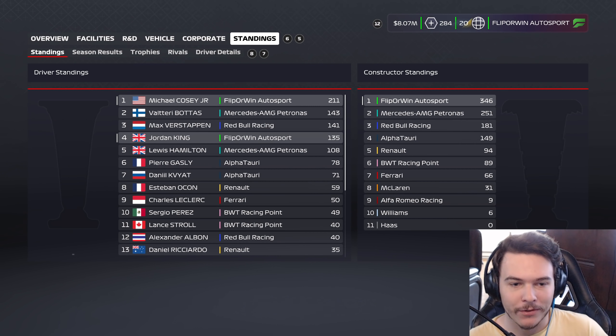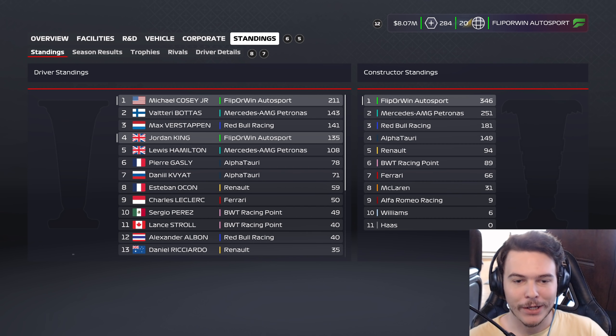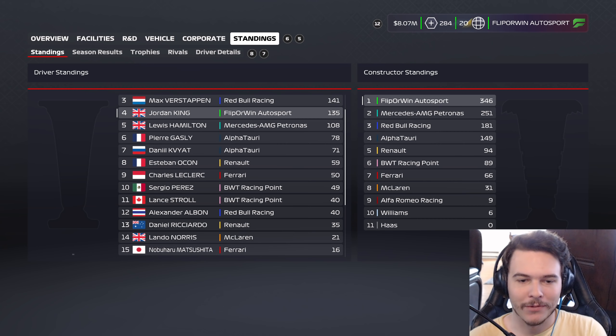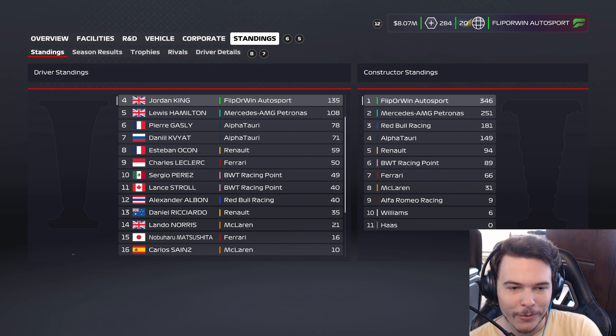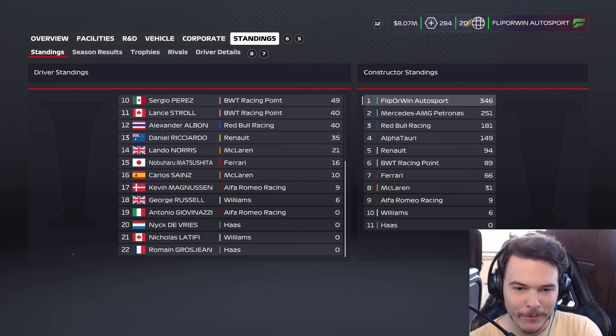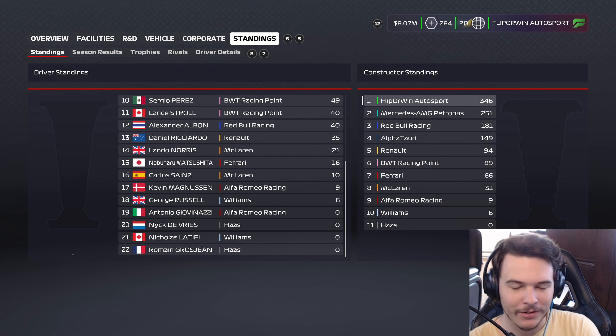Pierre Gasly's moved up into sixth over his teammate Kvyat — another strong season by the AlphaTauri cars. We got Ocon, Charles, and Perez rounding out the top 10 with the other pink car just on the outside. 40 points to Lance Stroll. All the way down to the same four at the back: Juvenancy, DeVries, Latifi, and Grosjean.